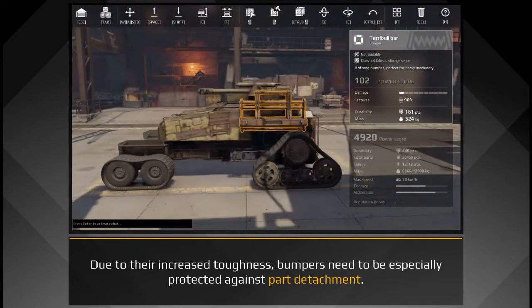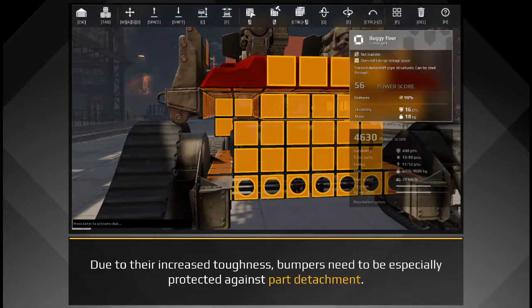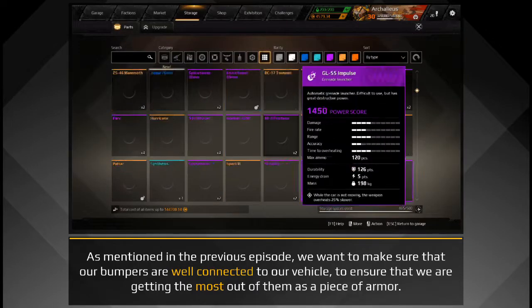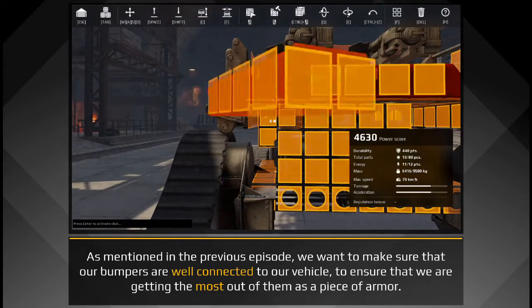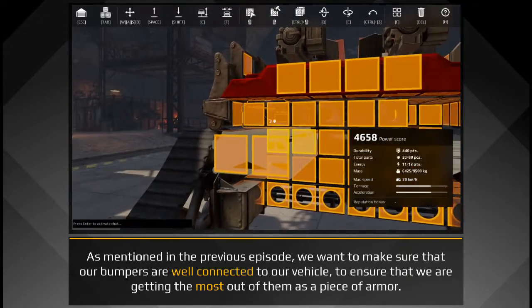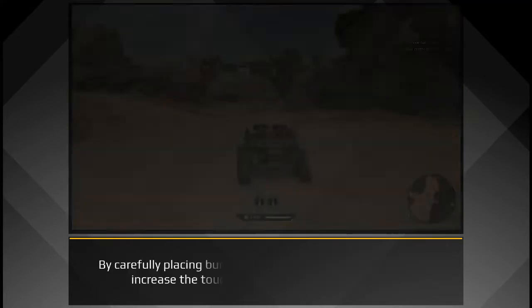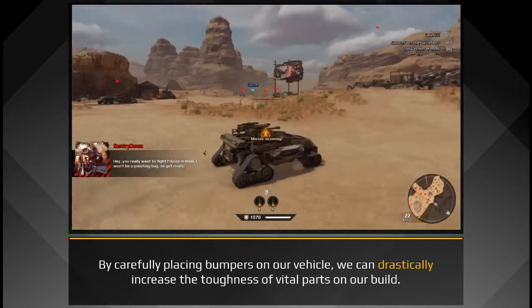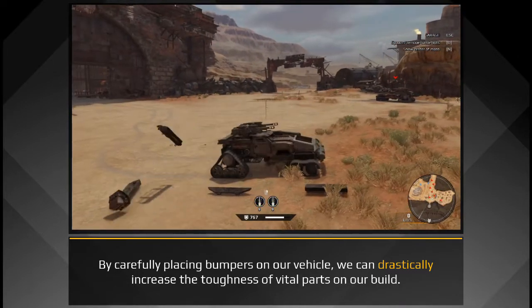Due to their increased toughness, bumpers need to be especially protected against part attachment. As mentioned in the previous episode, we want to make sure that our bumpers are well connected to our vehicle, to ensure that we're getting the most out of them as a piece of armor. By carefully placing bumpers on our vehicle, we can drastically increase the toughness of vital parts on our build.